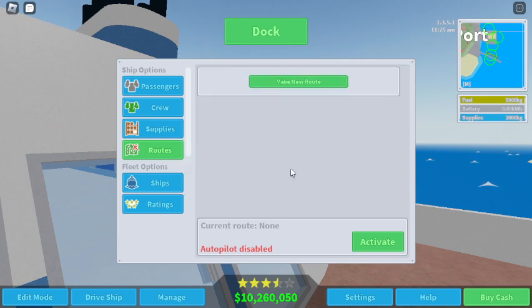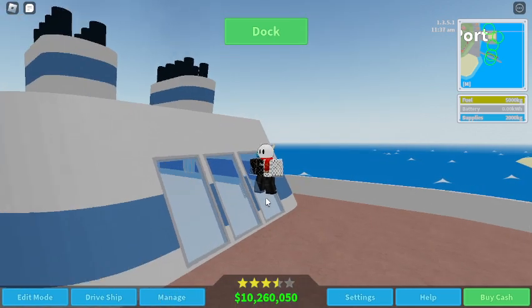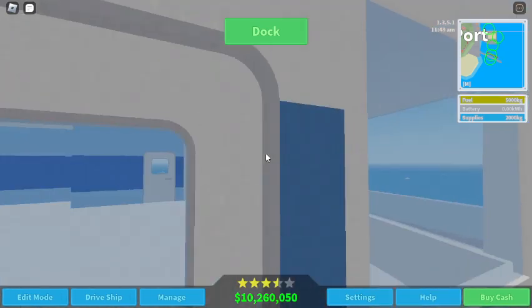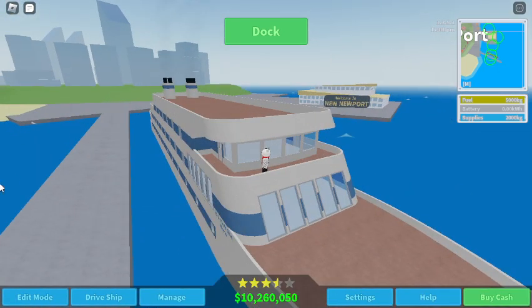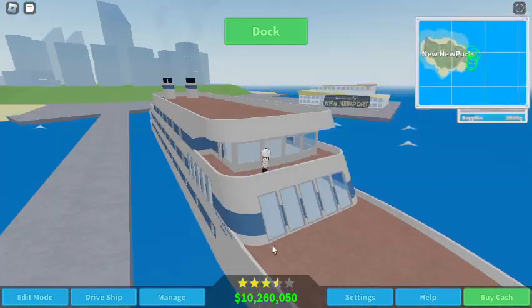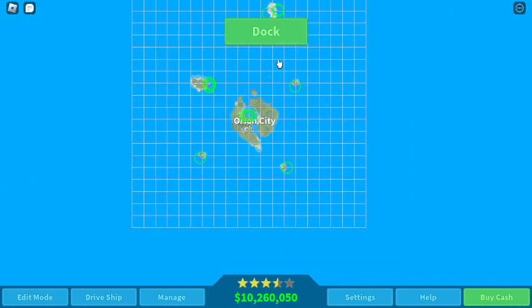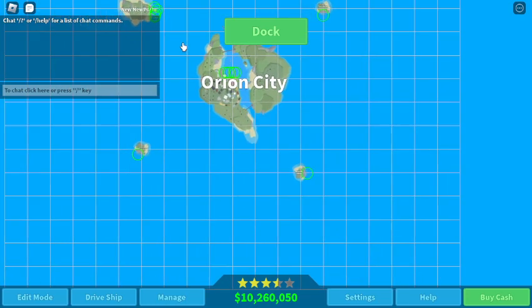So we're gonna start with this vessel — let's call it a small ocean liner, built to get you from anywhere to maybe Iceberg all the way to Placeholder Island Number Two. My mouse double-clicks which is annoying. The route will go from Newport to Iceberg to Placeholder Island One, then back to Newport. That seems good for an ocean liner.